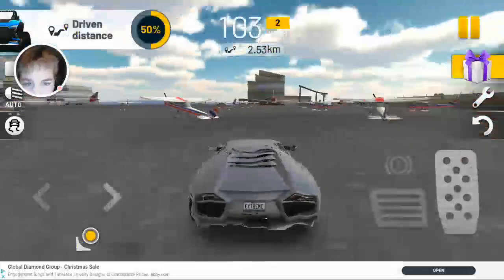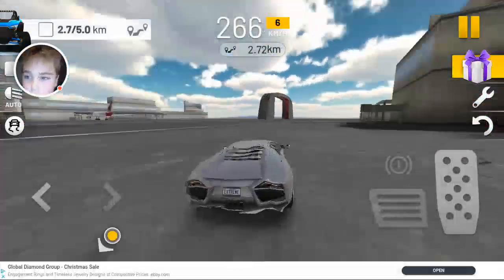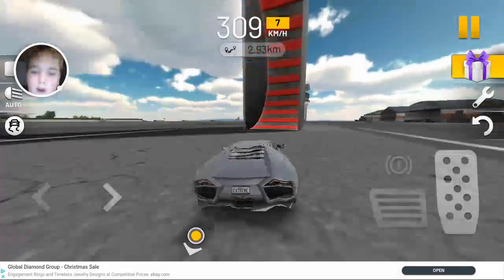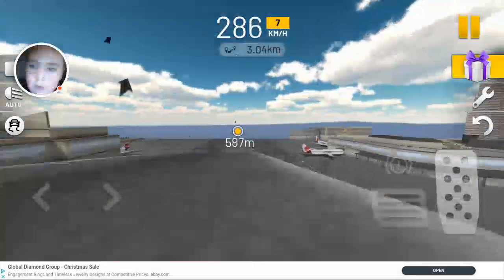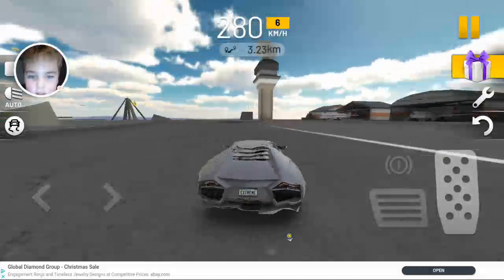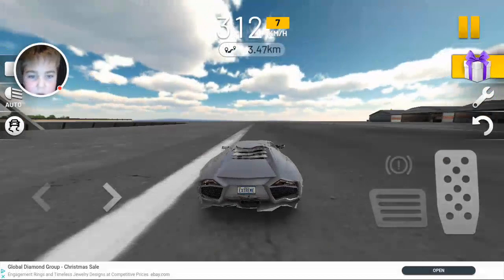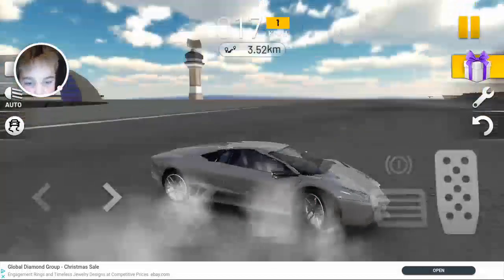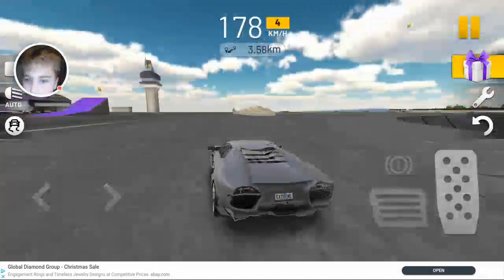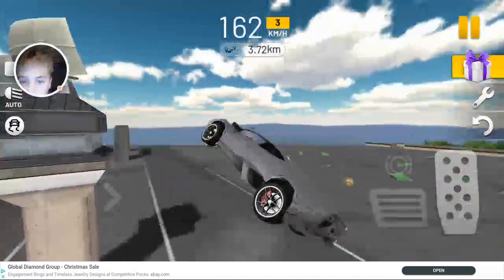Maybe we should go do some tricks. Tomorrow we will go explore the off-road — today we are just doing the city and the airport. The city is basically all big buildings with one big field and a skate park in the middle, and there are some ramps hidden around. Airport and country sections are different though.